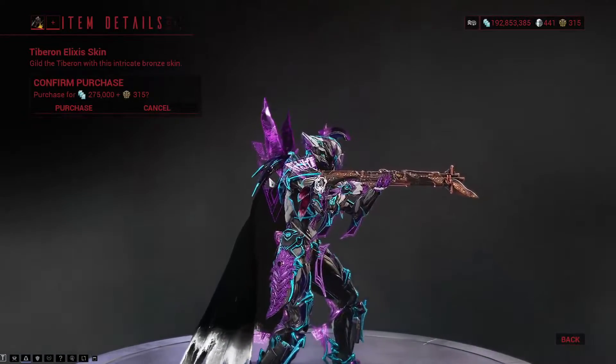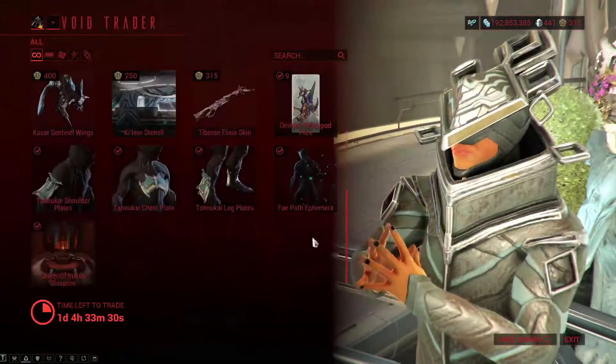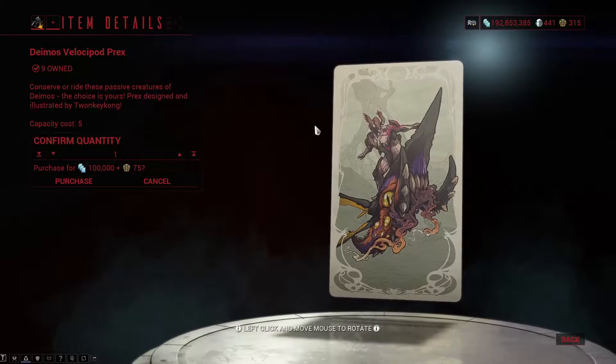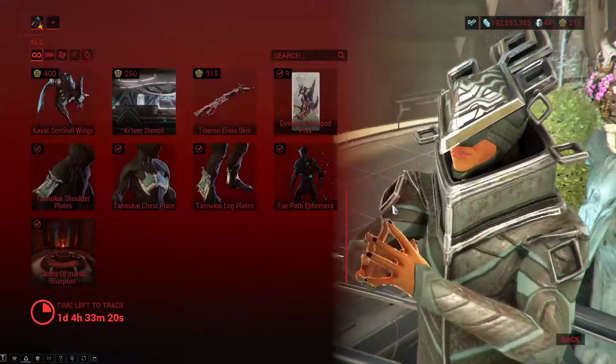The Tiburon Alexa skin — it looks really nice on the base coloring. I don't know how it looks in game, but not bad there. The Deimos Velocipod Rex is pretty much something you can just put in your ship — it looks pretty cool. I think someone is riding one of them, which is awesome.